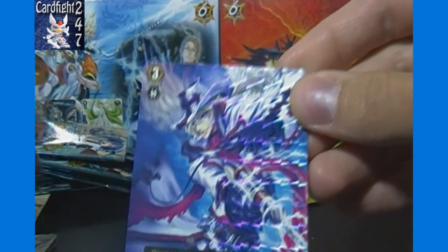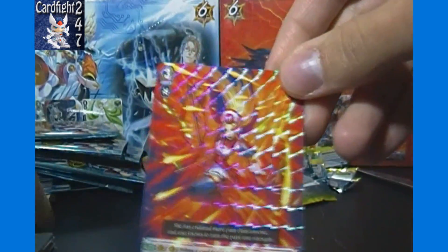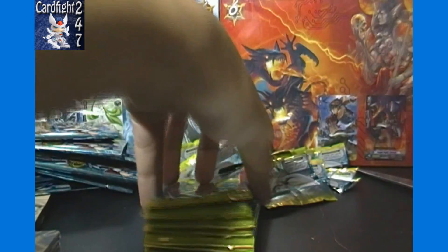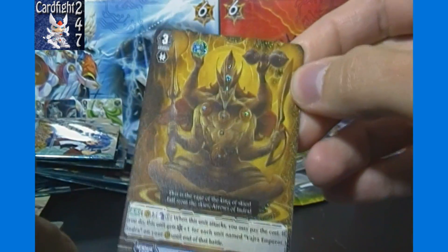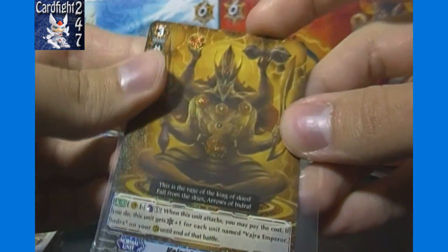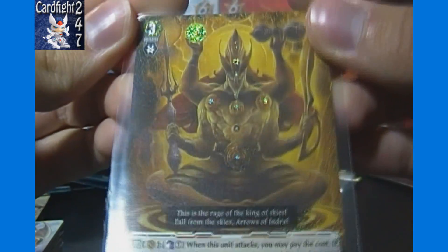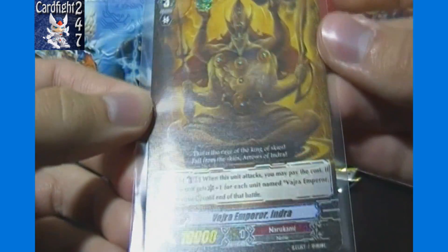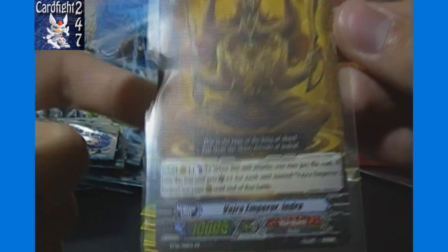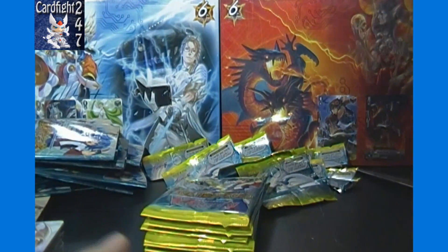Next up we've got Drill Bullet Genial — something like that. Single Rare: Phoenix Calamity Flame of Angel Feather. Double Rare: Vajra Emperor Indra — you flip over 1 damage when this unit attacks, and if you do, it gets plus 1 critical for each unit named Vajra Emperor Indra in your rear guard until the end of that battle. So at best it can be 3 critical if you have 3 of these all in the front row, or oddly in the back row where they can't even boost.